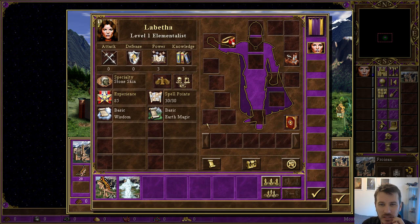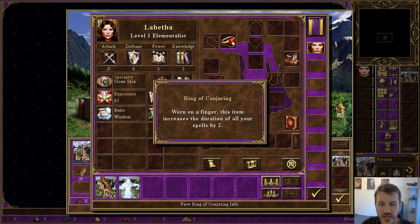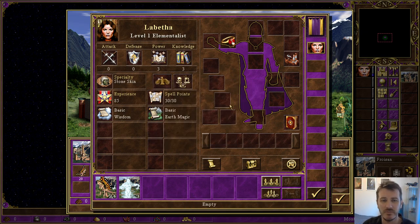What do we know about Labitha? She has a Ring of Conjuring which increases the duration of all of our spells by 2 — very, very useful. Especially if we are adept at casting spells. As an elementalist, she is very adept at casting spells, which is great.